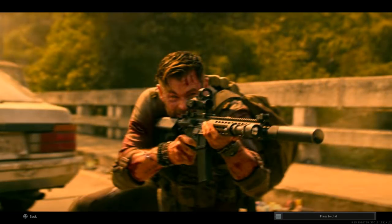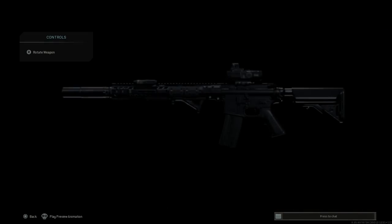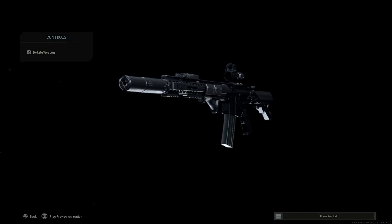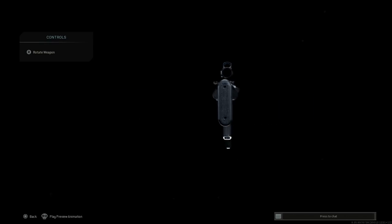We'll back out, I'll build the weapon, and then jump into some gameplay so you guys can see how this thing handles in game. Here is the final design for the Daniel Defense M4A1 used by Tyler Rake, Chris Hemsworth's character, in the movie Extraction.